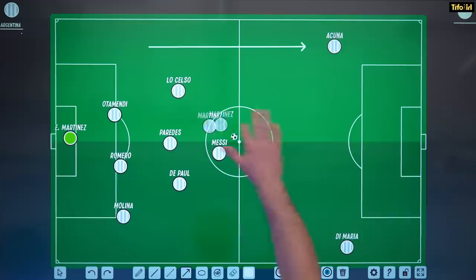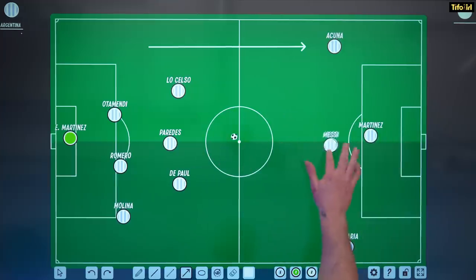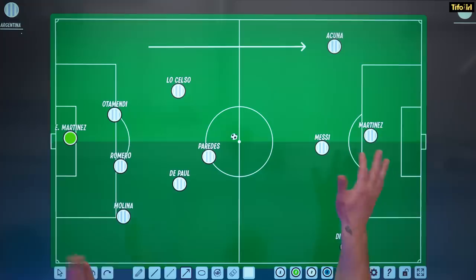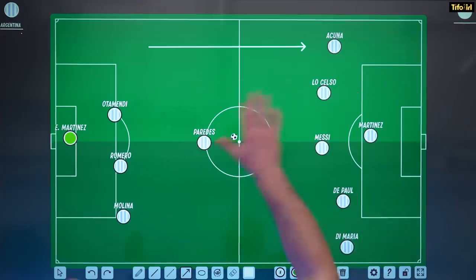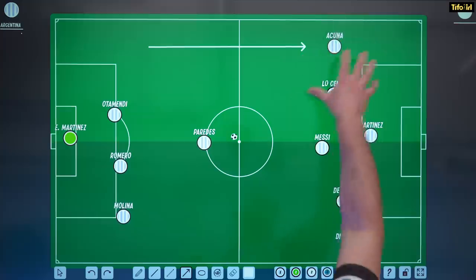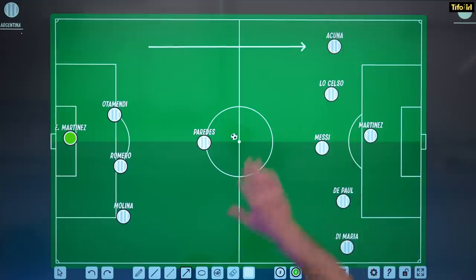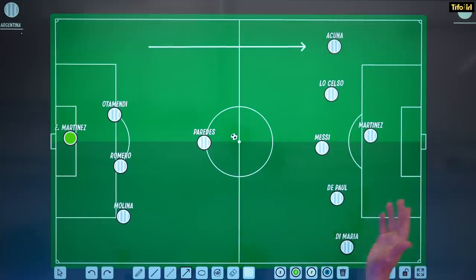The general idea is that you're going to try and create from these wide areas. You've got a striker who's going to be around the box in the central area. Then you've got Lionel Messi, one of the best players in the world, playing behind him as a 10. This opens up two channels that are going to be hit by the two central midfielders. Lo Celso, the wide player on the left-hand side, is going to come a little bit more central, generating space for the fullback. And then Rodrigo De Paul on this side is going to be attacking the channel.